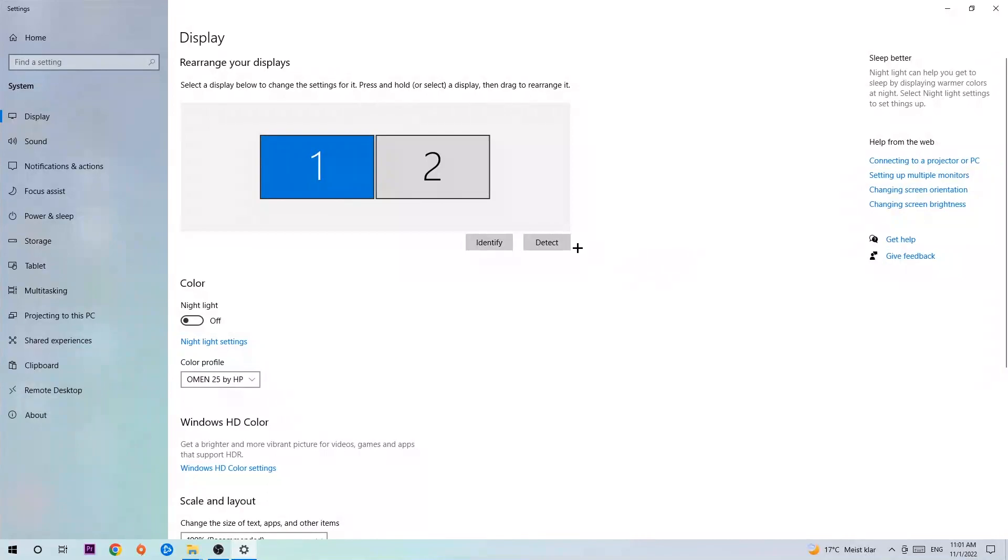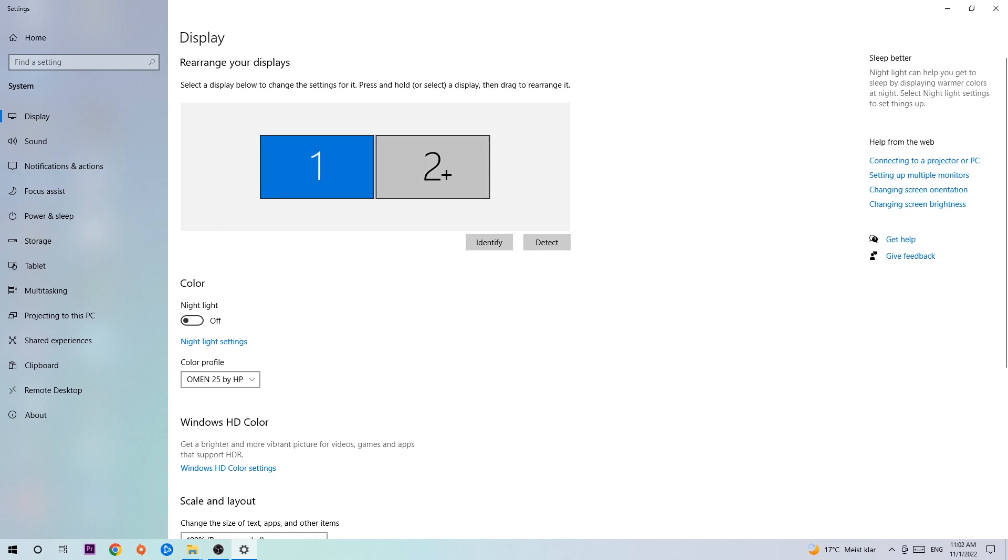Hit Display Settings and identify which monitor is your main one — this only applies if you have more than one monitor. Hit Identify, and once you're done, scroll down to Scale and Layout. Change the size of text, apps, and other items to 100% as recommended. The display resolution should match your in-game resolution — for example, if your in-game resolution is 1920x1080, apply the same to your display resolution.